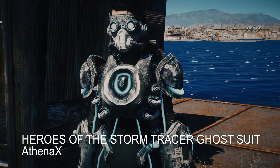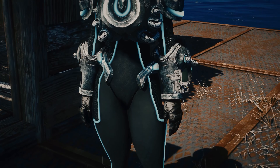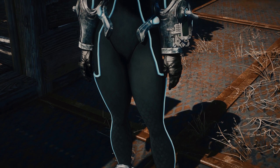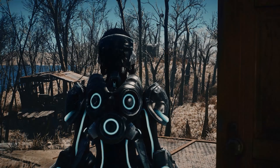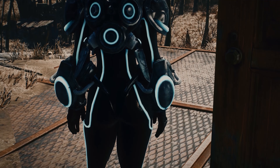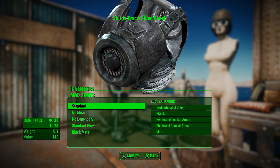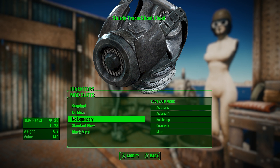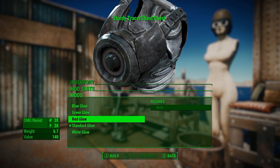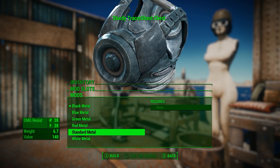Heroes of the Storm Tracer Ghost Suit by AthenaX. This is, I think, a recreation — possibly a port from Heroes of the Storm — of the Tracer skin, the ghost that you can buy. It's kind of a post-apocalyptic Tracer skin, so I think it works really well in Fallout 4. As you can see, it looks fantastic. You have the ability to change multiple colors, as well as customizing whether the armor does or does not glow, and what color that is.